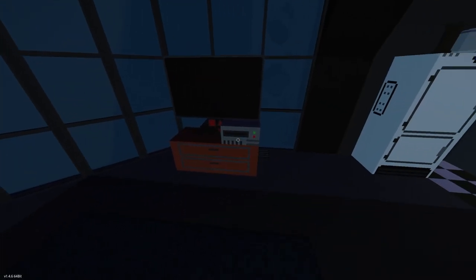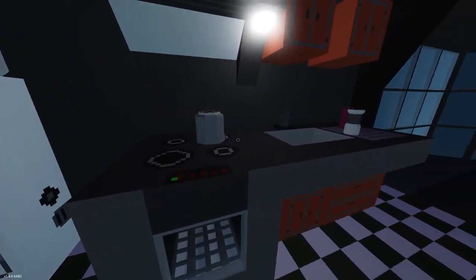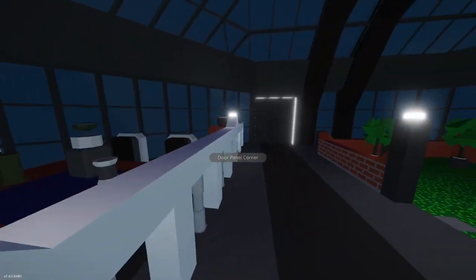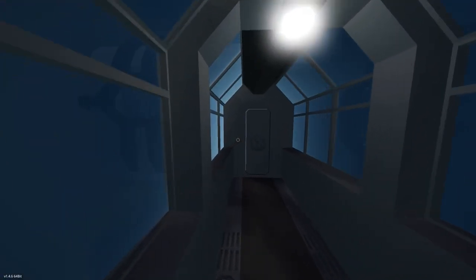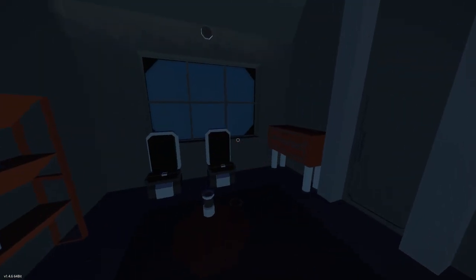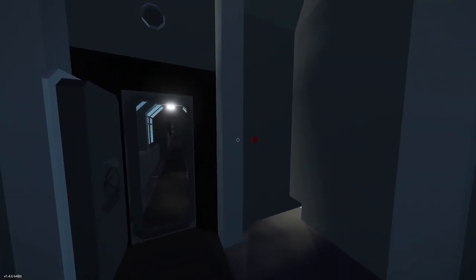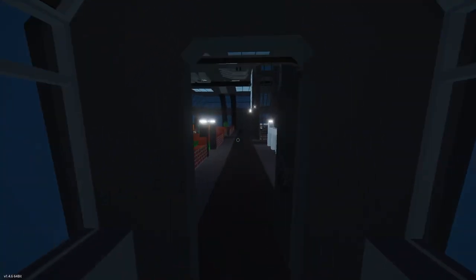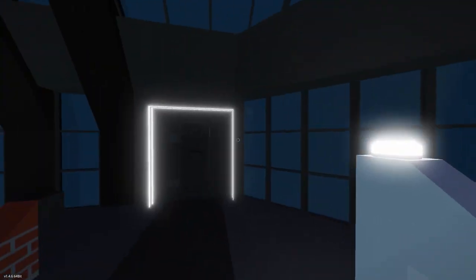Let's see what we have over here — a little entertainment center which has nothing on TV, of course. Then we have a nice little kitchen, a little dining area. Lights go on — cool! What else is to the right? Let's check out the right.